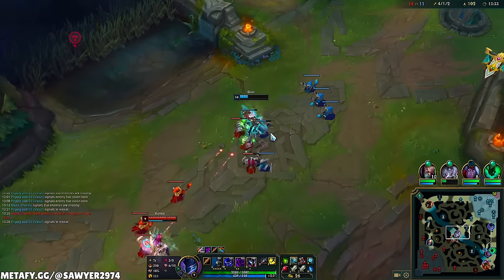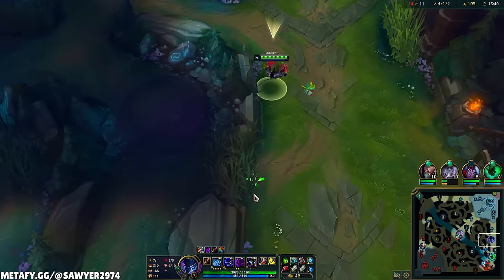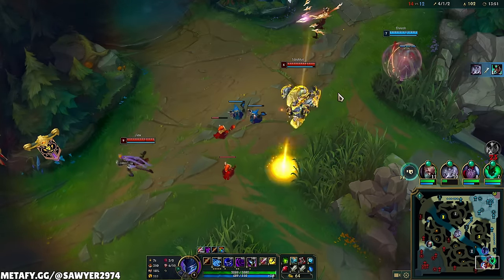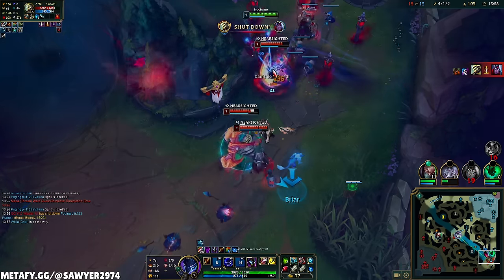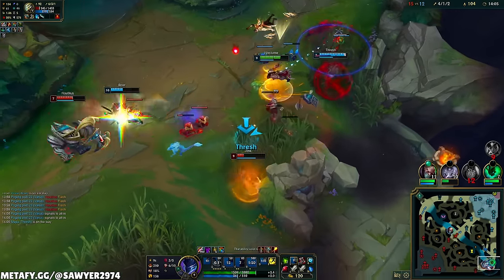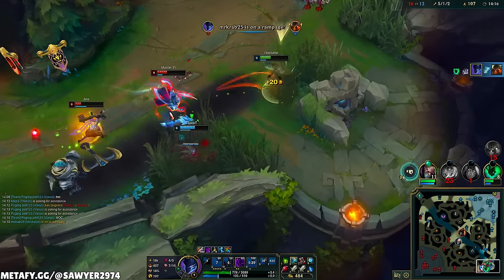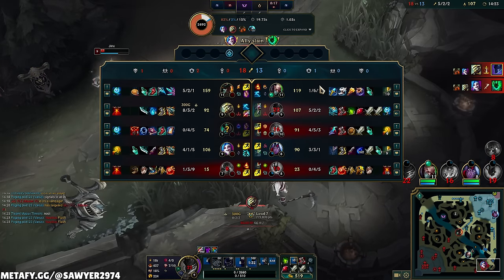We need to get a pick beforehand. We're waiting for the enemy to make a mistake — there's the flash hook. We're gonna ult and then not go in. Ult, auto, W, Stridebreaker, auto, smite, auto, auto, auto, auto, kiting — Q, flash, auto. The kiting did not work out. We get one — E, auto, Stridebreaker. The kiting just did not work out.